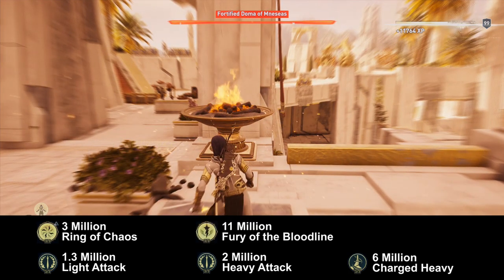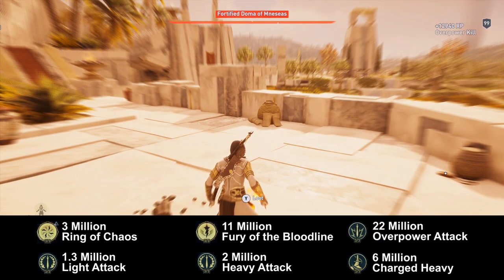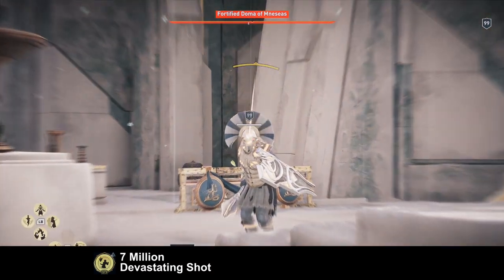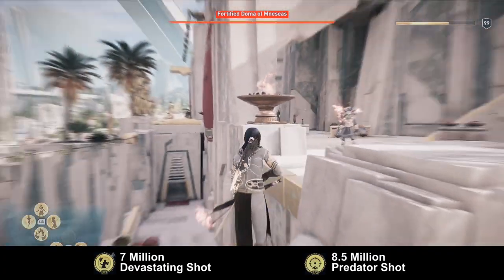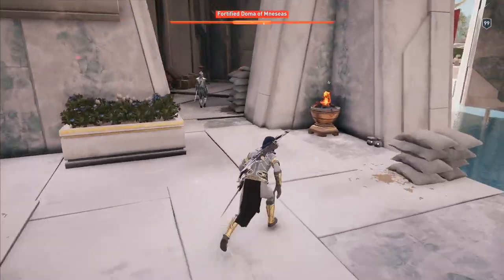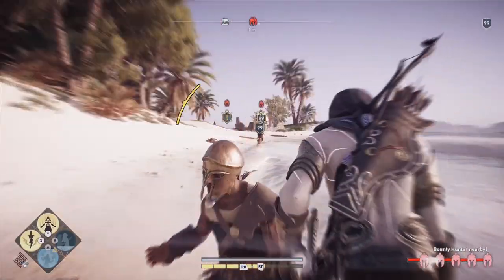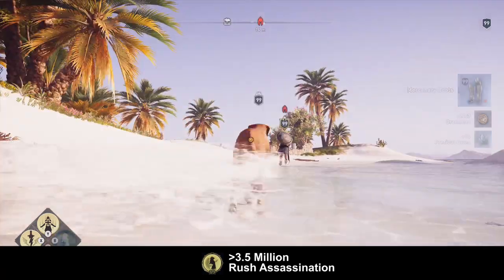Fury of the Bloodline in an animation cancel, which always happens on these statues, will deal up to 11 million damage. The overpower animation cancel will deal up to 22 million damage. The devastating shot — more than 7 million thanks to the Bighorn Bow glitch — and the predator shot, even 8.5 million damage. Just to show you two of the hunter abilities here. This is a warrior build after all, but I will still show you the assassination capabilities. For normal enemies that is absolutely no problem, even higher ranked enemies are no problem in a normal assassination.